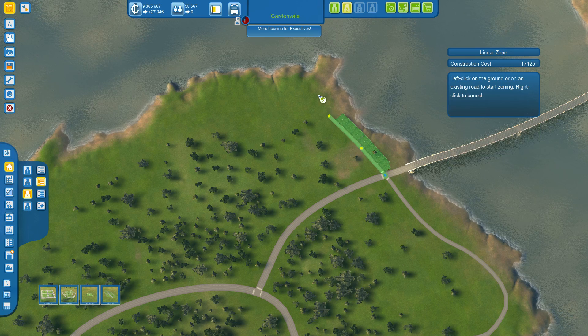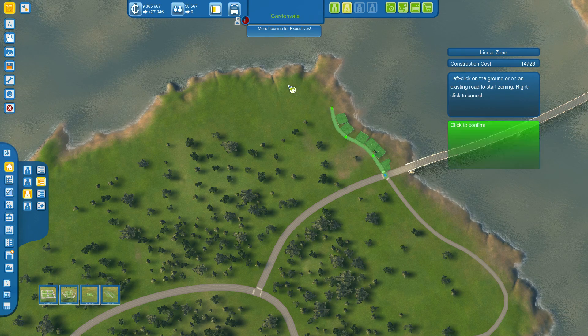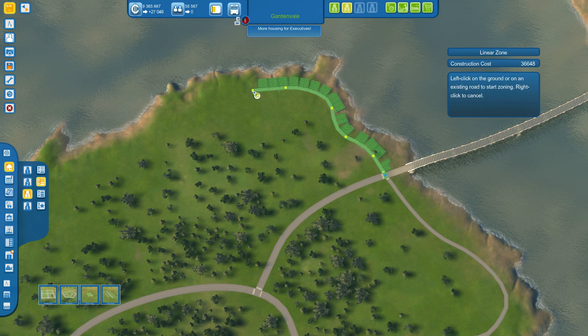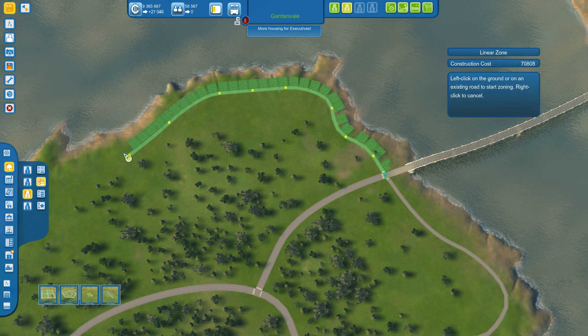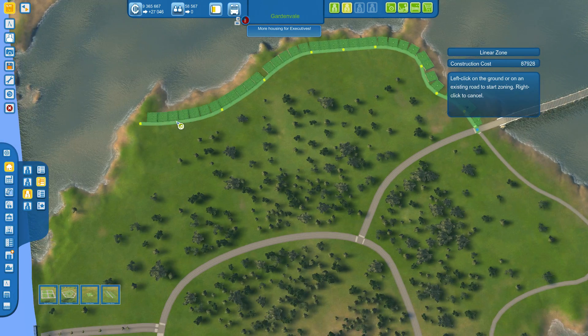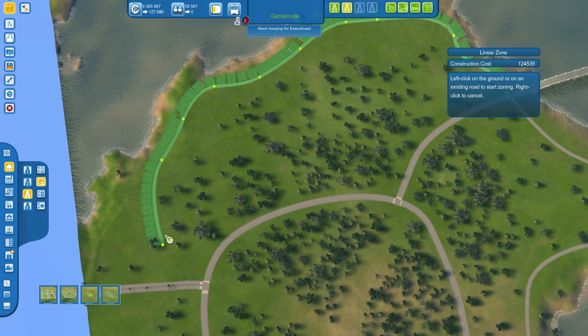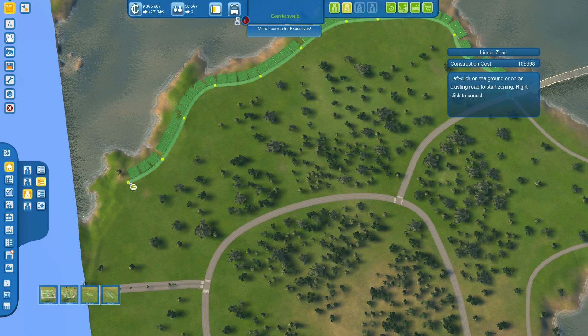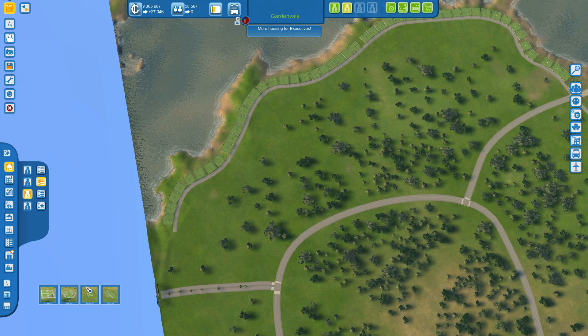Essentially all I want to do — that looks entirely too straight, I don't like that. Maybe something like this. We're just going to loop this around because our executives get beachfront property, similar to what I had in my last city. I like the look of it. Quickly, all nice and laid in.